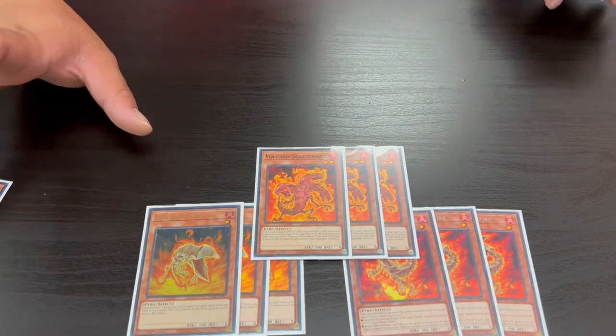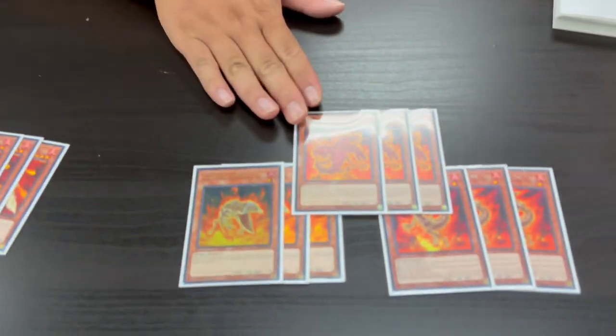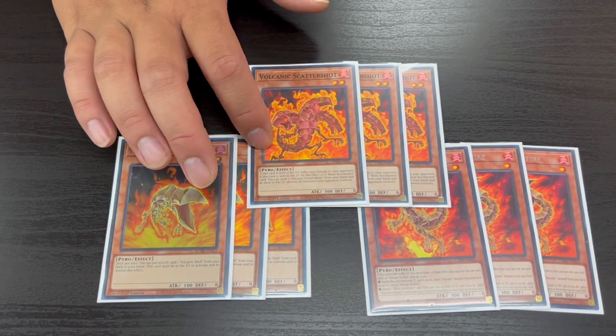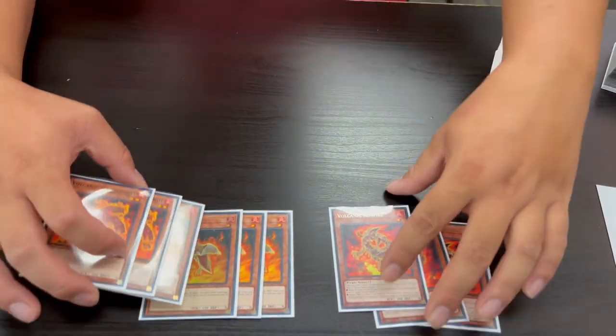One of the Level 2 ammo cards is Volcanic Scattershot. When sent to the graveyard it inflicts 500 damage. More powerfully, when sent specifically by a Blaze Accelerator card, you can send two more Scattershots from your deck to the grave — or take them from the grave — then destroy all monsters your opponent controls. Both effects trigger at resolution, meaning you can chain-block: send Scattershot via Blaze Accelerator, trigger the destroy effect at chain link one, trigger the 500 damage burn at chain link two. Your opponent functionally cannot negate the field-wipe. Combined with 1500 damage and your monsters, you can kill your opponent with burn plus battle damage.